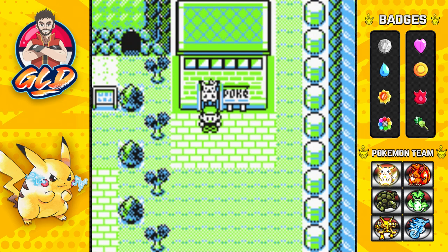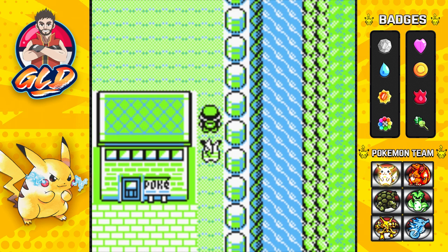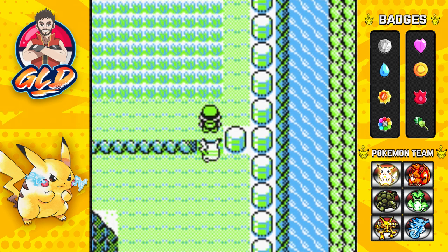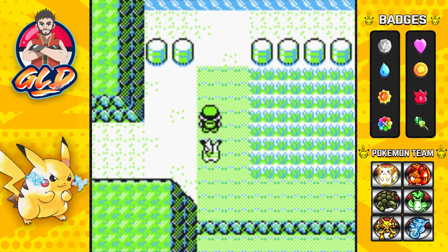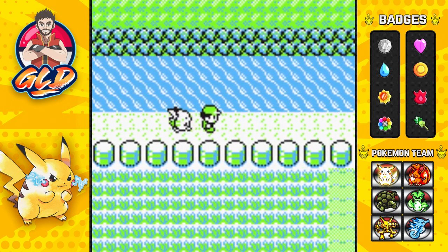In this episode we're going to be capturing Zapdos in the Power Plant. I skipped showing the route getting here because you guys already know where to find it. What we need is a Pokemon that knows Surf, a lot of Repels, because we're going to be running into a lot of pesky Pokemon.